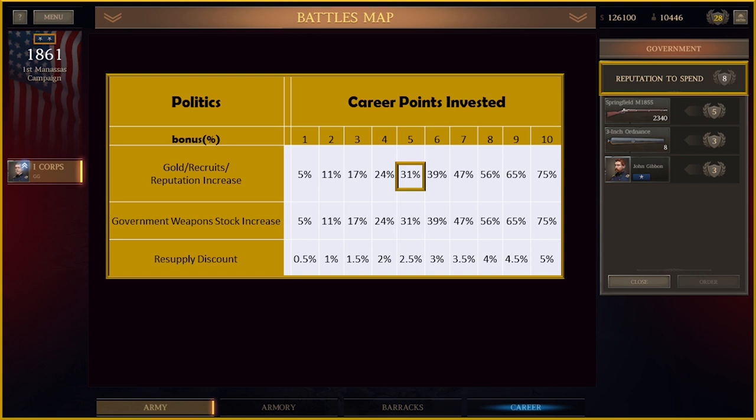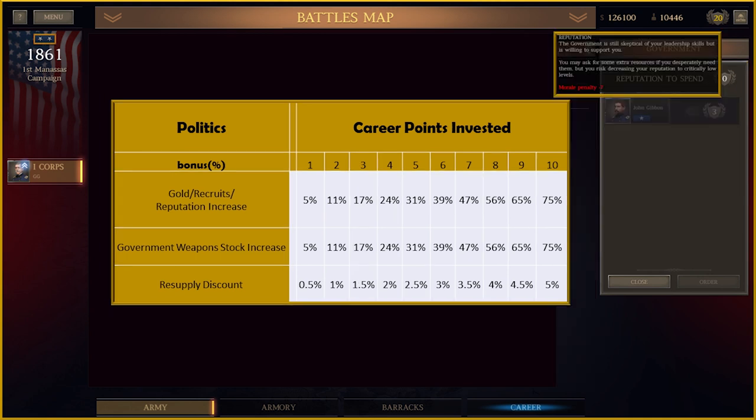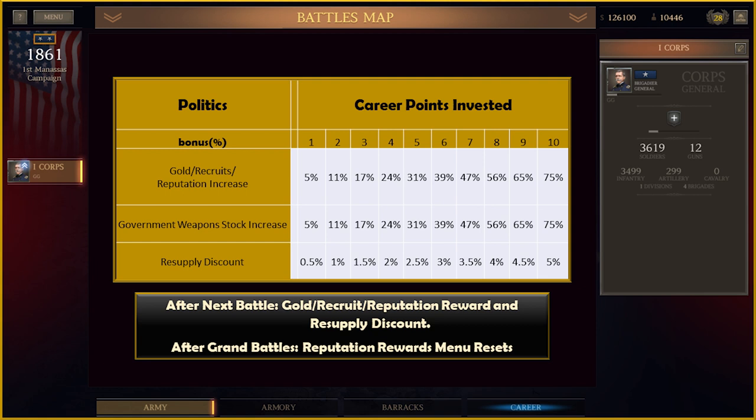The maximum number of reputation points is now 125, and the maximum morale bonus from reputation is still 100 points. The morale penalty for using up all your points to buy things has increased from minus 2 to minus 7. Taking a draw or a loss will lower your reputation score further. Regarding timing: money, recruits, and reputation points are awarded after each battle, but the government inventory only resets after grand battles. The supply discount applies after the next battle.